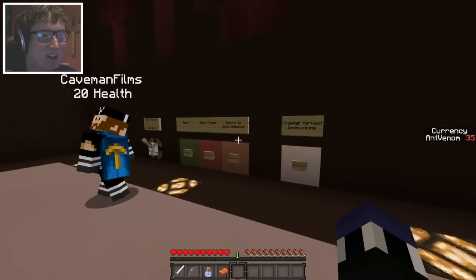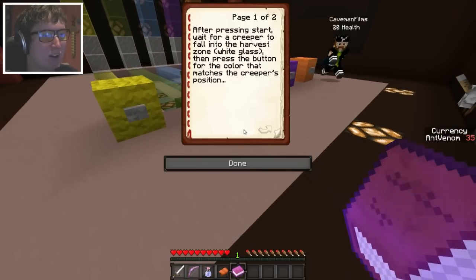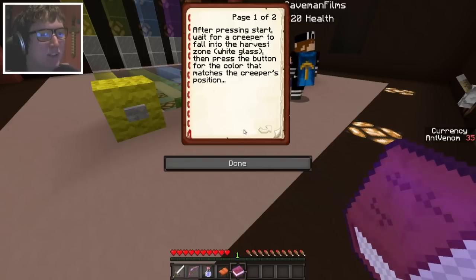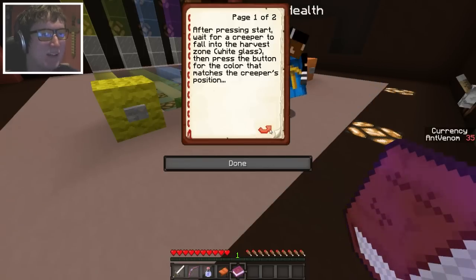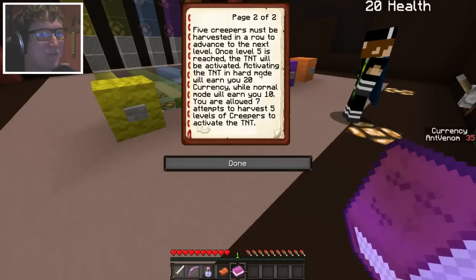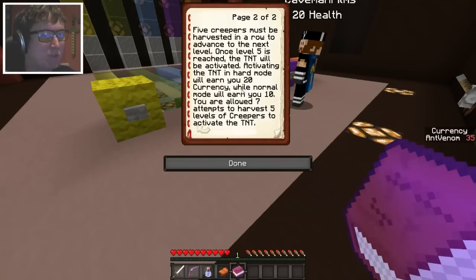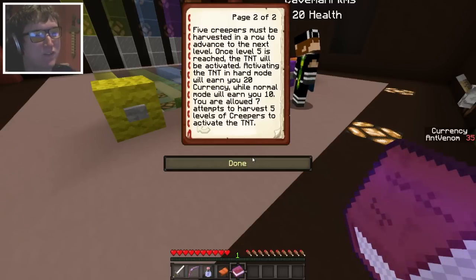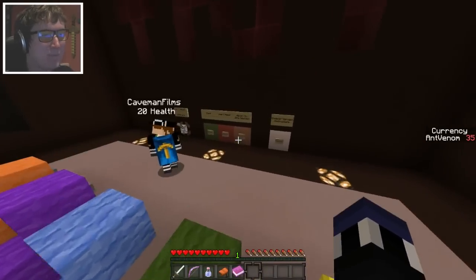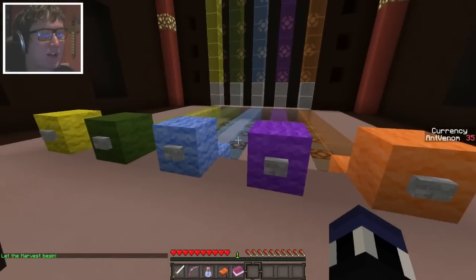After pressing start, wait for a creeper to fall into the harvest zone — white glass — and press the button for the color that matches the creeper's position. Five creepers must be harvested in a row to advance to the next level. Once level five is reached, the TNT will be activated. Activating the TNT in hard mode will earn you 20 currency, normal is 10. You are allowed seven attempts to harvest five creepers. So this is one of those single player compatible games. Well, we can work together because two people are better than one.